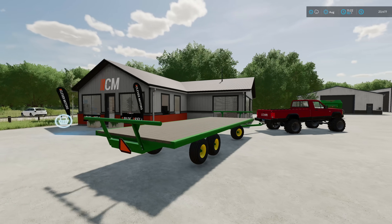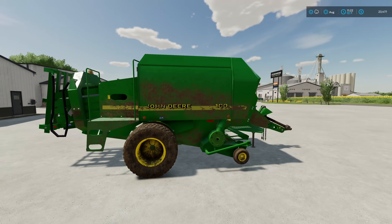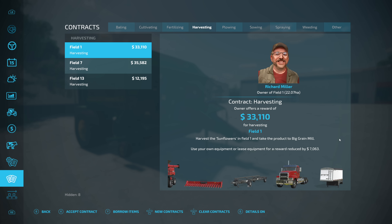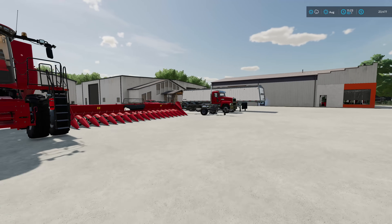Welcome back to the 2022 edition of Struggle Bus Farms. Today we've got another harvesting contract. We're going to be doing sunflowers, though I haven't taken that yet. I should probably go ahead and accept this. We also need to borrow the items. There we go, there's everything.